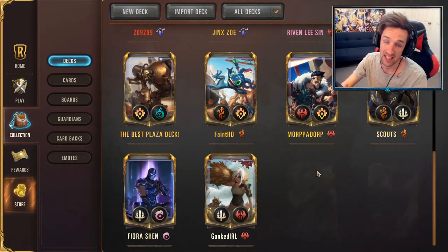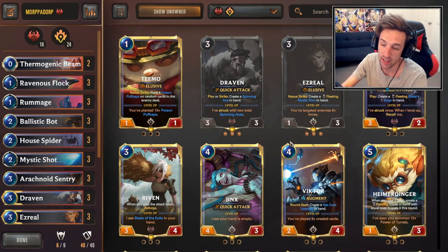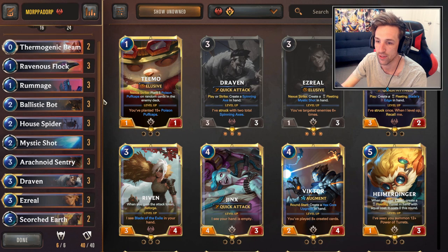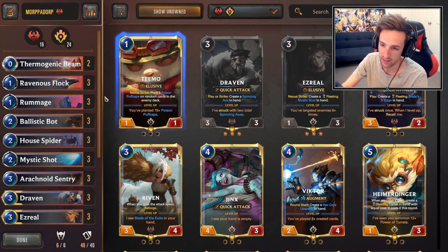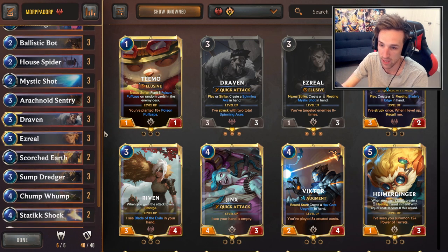Other than Gohard, the other deck I would actually recommend the most — especially if you don't want to play Gohard — is going to be Draven Ezreal. It's going to be Morper Dorps' version. A lot of the lists are pretty standard, maybe one or two cards different. This is a pretty globally good list and probably the one I'd recommend right now. It's a pretty easy control deck to play, a fantastic deck, and because of its matchup against Gohard where it's 50-50, it's an acceptable deck to consider climbing all the way to Masters with.